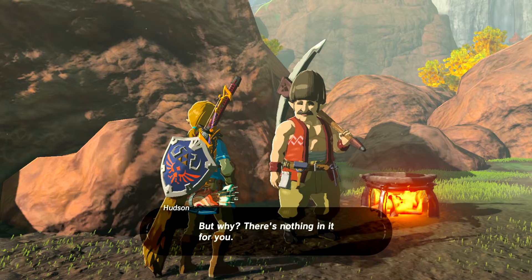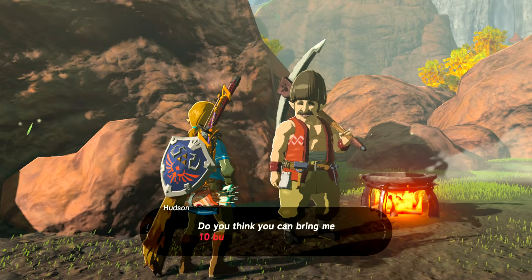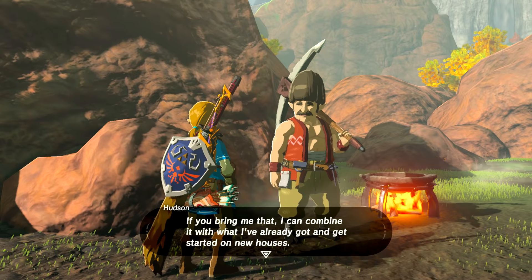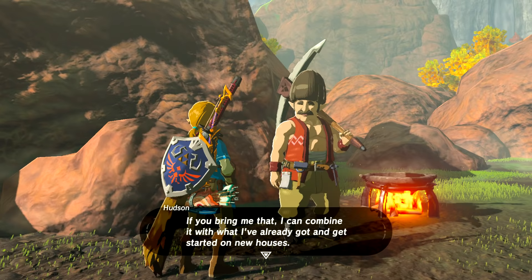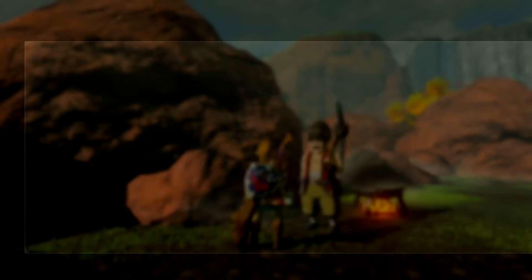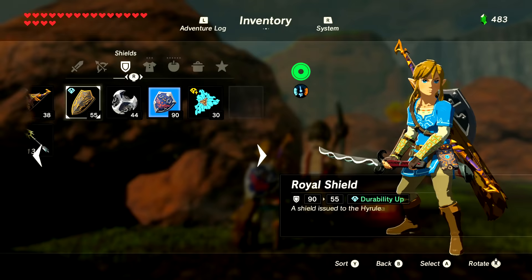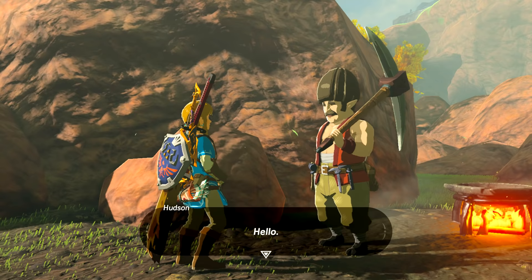Hudson says there's nothing in it for us, but whatever — we don't mind. He says we'll need houses for people to live in, and asks if we can bring 10 bundles of wood. We're going to be collecting a lot of wood in this side quest, so be prepared. I went ahead off screen and got myself 60 bundles of wood, so this is a pretty good start, though we're going to need more than this. We deliver the 10 bundles and Hudson calls us a lifesaver.